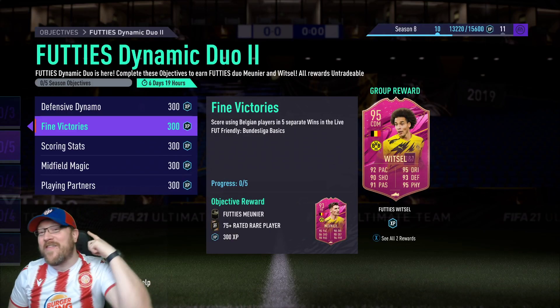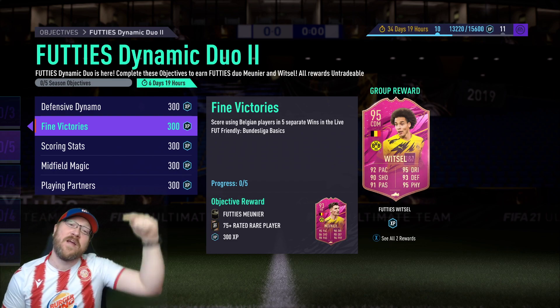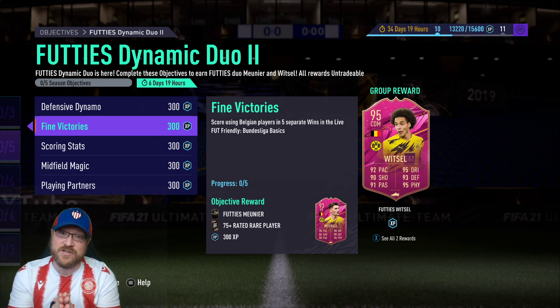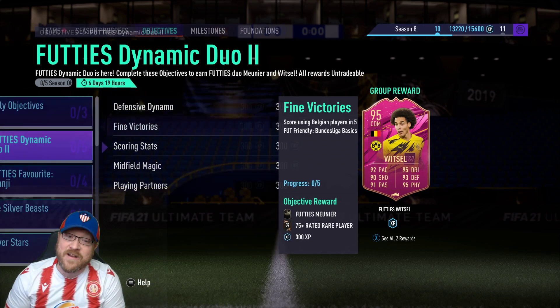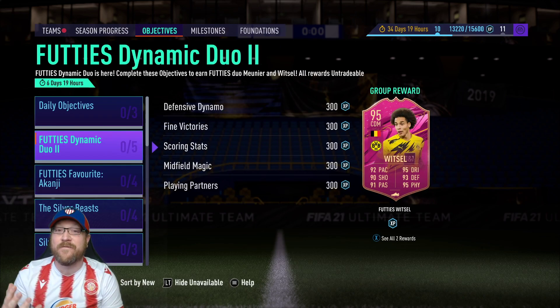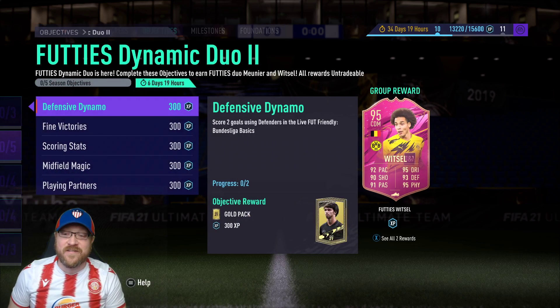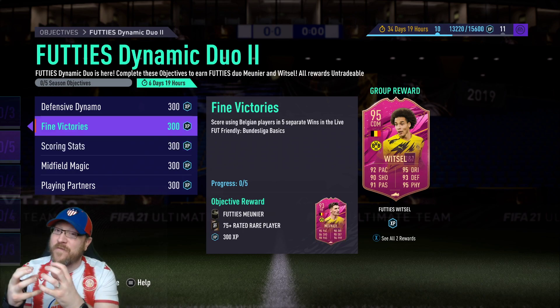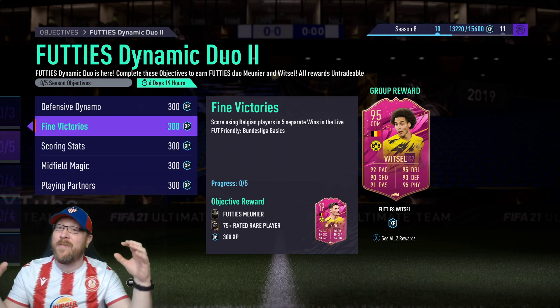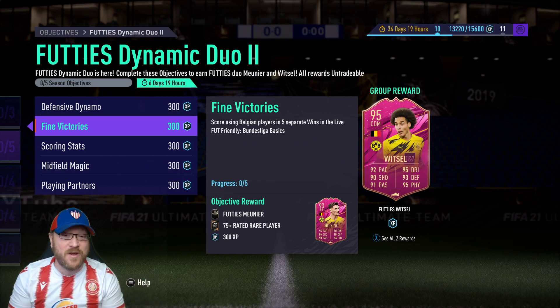I'm going to go over the best and fastest way, share some tips on how to dominate this objective. But first, if you're new here, please subscribe. I'd like to point out there's another objective out there for a Dortmund player, so you're talking three FIFA players all from Dortmund that you can bring into your club for free. The Akanji card is nice, Witzel is nice, and Meunier is nice. They form a triangle — center back, right back, CDM — with three strong links. Witzel and Meunier are a perfect hyperlink, which makes it even better.